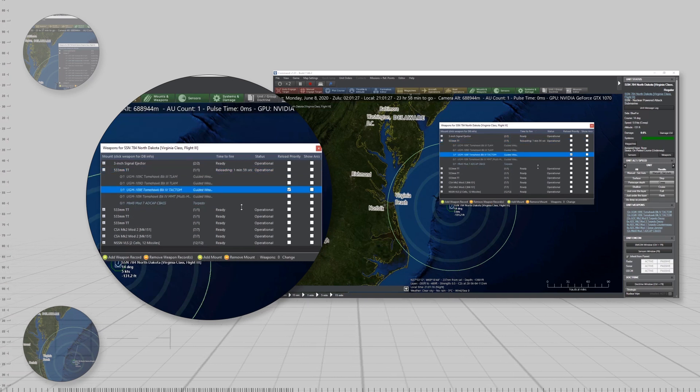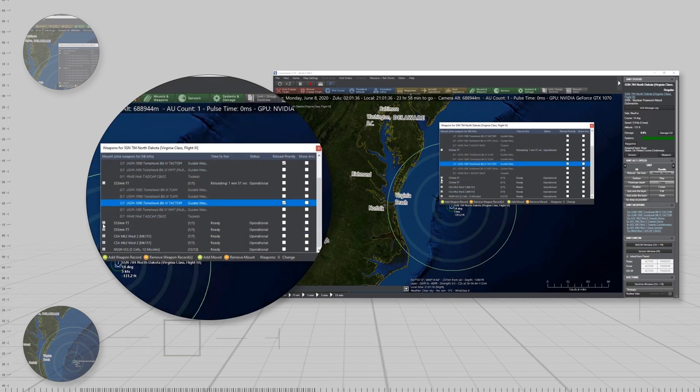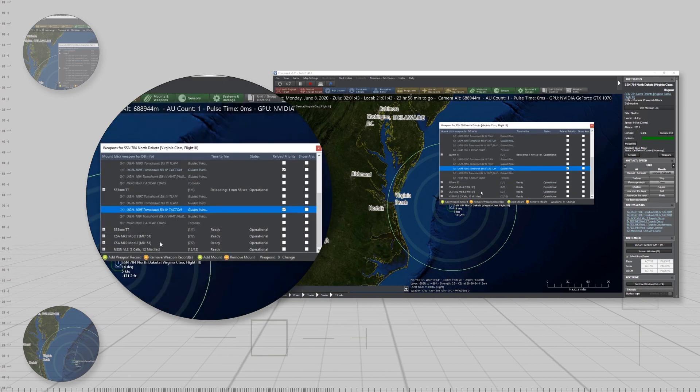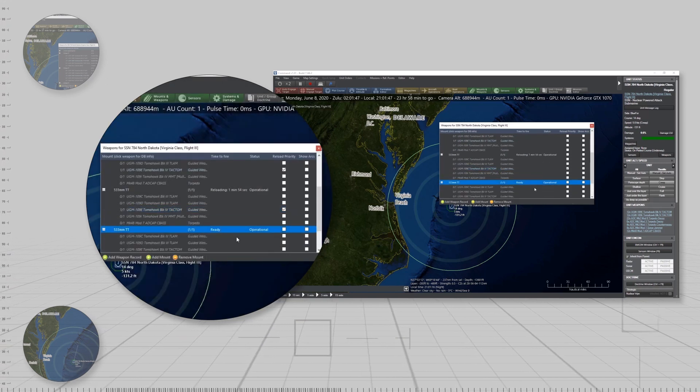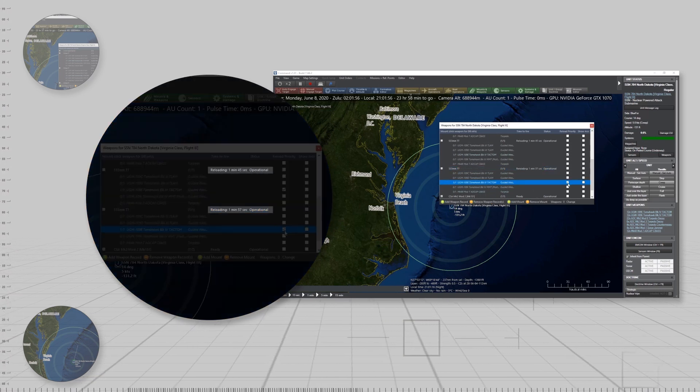Doing this, we can see that each tube is currently loaded with an MK-48 torpedo. To load the Tomahawk missile, click the checkbox under the Reload Priority column. The unit will unload the MK-48 and reload it with the selected missile.